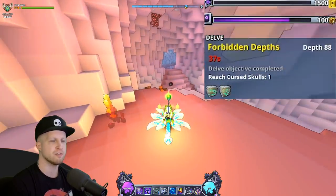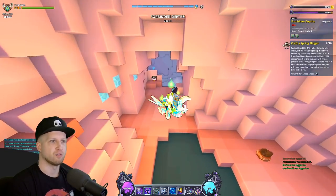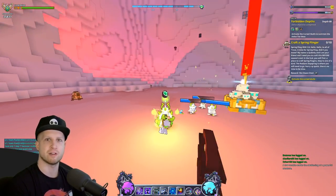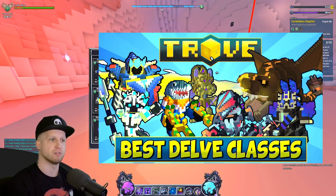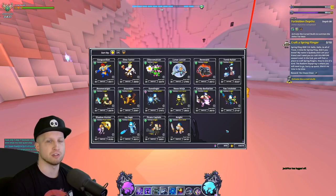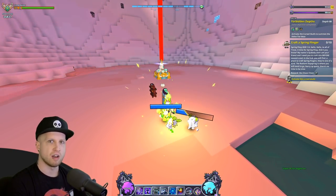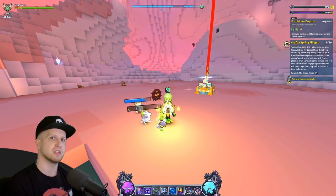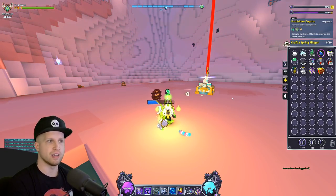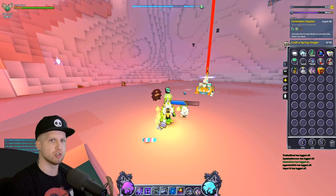There's also a 'reach the cursed skull' objective which is literally just getting to the boss room. The more people you have in your Delve — up to eight — the more people you'll need to reach the boss room. Most physical-based characters don't quite cut it anymore in Delves; you're pretty much going to be sticking to magic characters to deal damage. If you have faster classes like Neon Ninja or Dino Tamer I'd recommend having those rush to the boss room so that objective is done. Once both objectives are complete, players still earlier in the Delve get a prompt asking if they want to warp to the boss room.